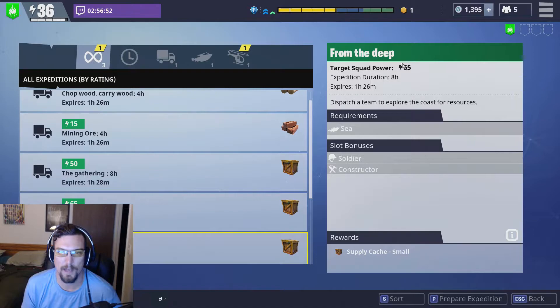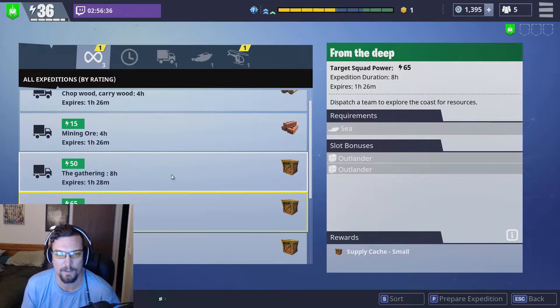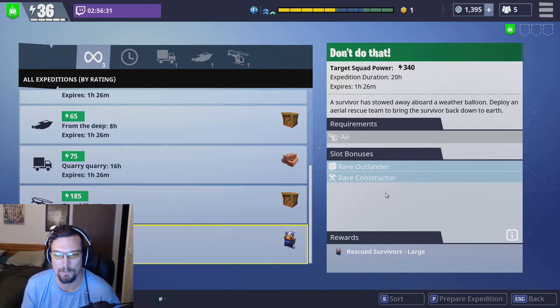So, how do you actually accomplish these? Well, you have to match your squad power right here — that's 65 for this particular mission. We need to have the boat unlocked, which I do. And you get slot bonuses for soldiers and constructors on this one. There are others where you can get outlander bonuses, and there are ninjas too — they use all the classes basically.